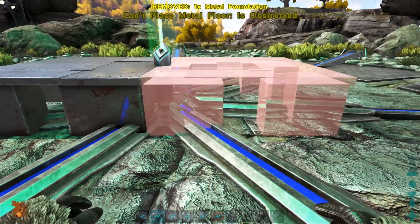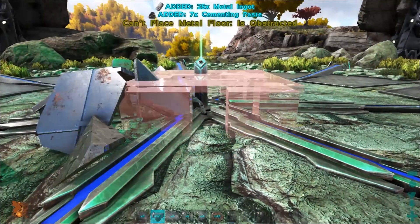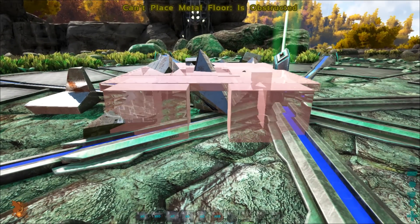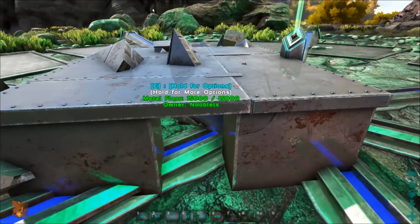As you saw, you couldn't place a metal foundation directly over the terminal, so instead place a foundation either side of it. On Scorched Earth you can align them up to the sides, but on the Island terminals it's blocked, so you're going to have to align it up diagonally. It might take a couple of goes, but you can do it in thatch first if you want.